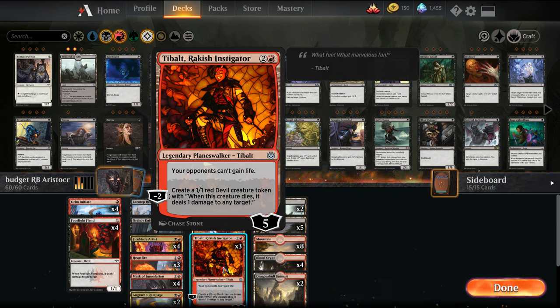We have our boy Chandra — Tybalt. We're an aggro deck, so shutting off incidental life gain, whether it be the Vampire decks or the Explorer decks, is really good. It also creates Devils which, when they die, deal one damage. So it fits our theme of dealing damage, dying, dealing damage.